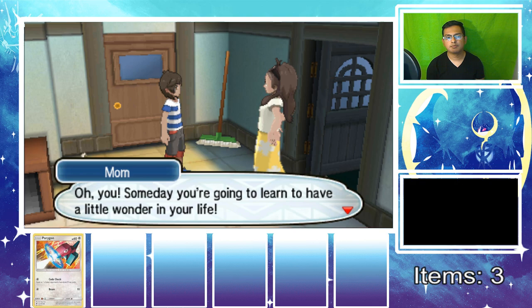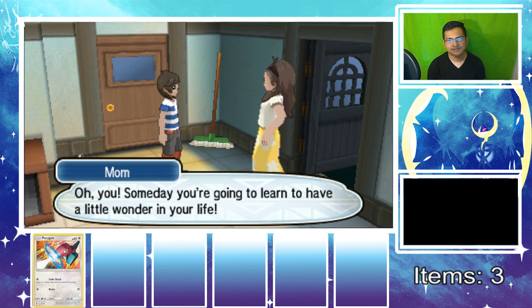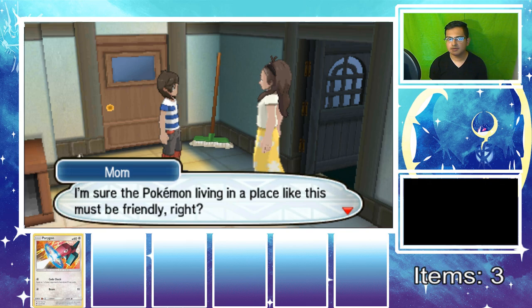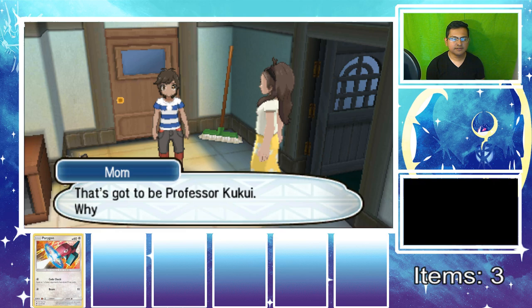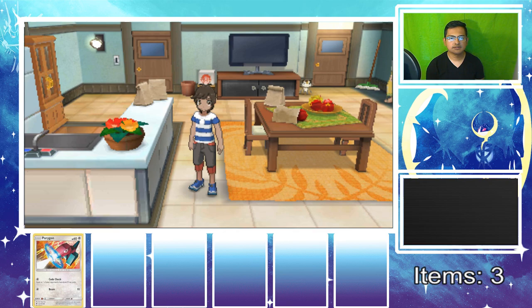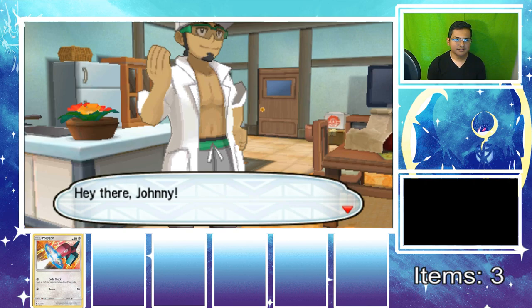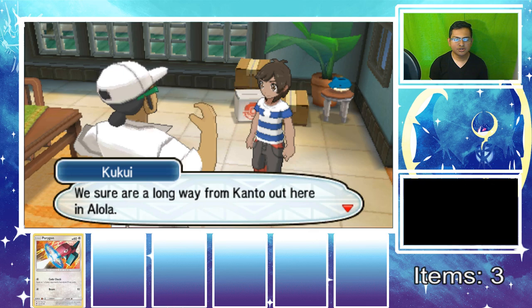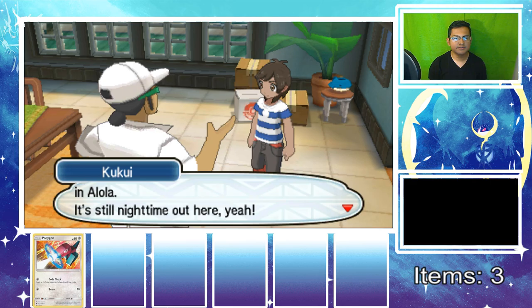We're being asked if we're pumped to meet some Alolan Pokemon — apparently I'm not pumped enough. We're in the Alola region now, a beautiful island everyone wants to visit. That's got to be Professor Kukui at the doorbell. He's a stranger — he cannot come in my house! But of course he lets himself in without asking permission.